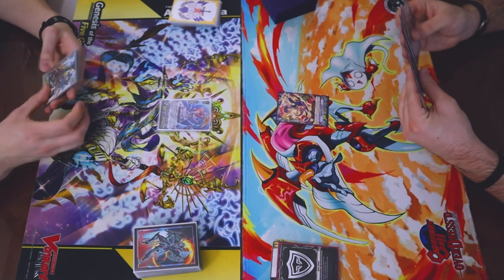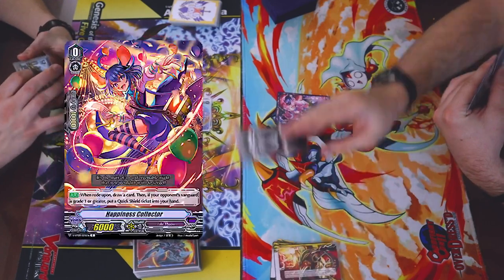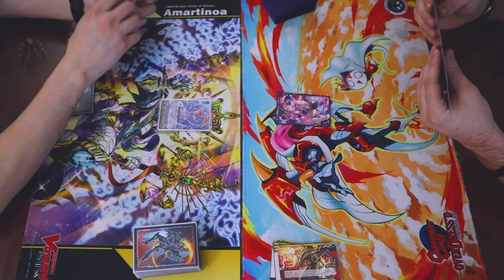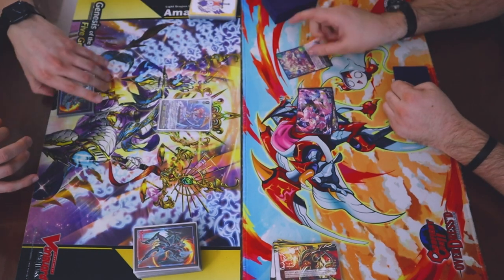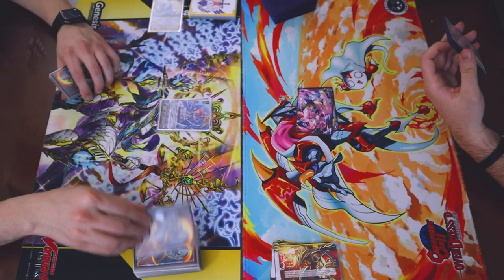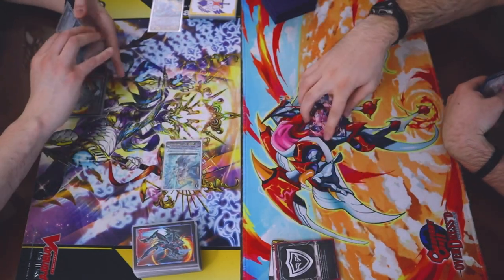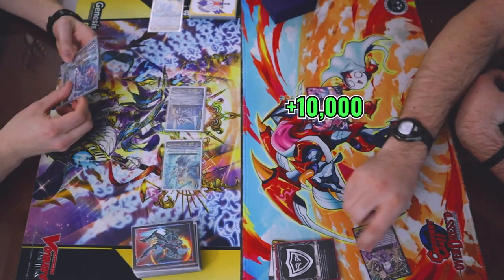Drop. Right. Draw. Give that card a quick shield. 8. I'll take it. Go ahead. Draw. Swing for 8. Shield. And 10 to ban. Take it. Nothing. And that's it.